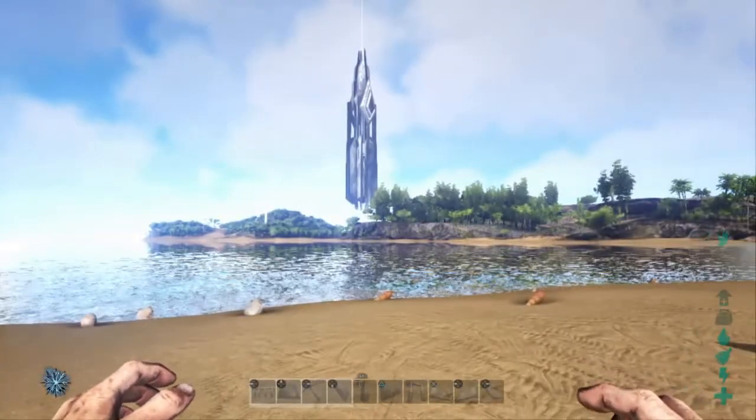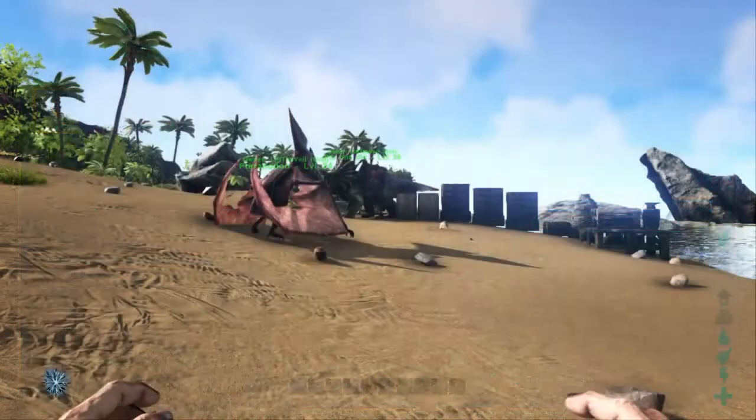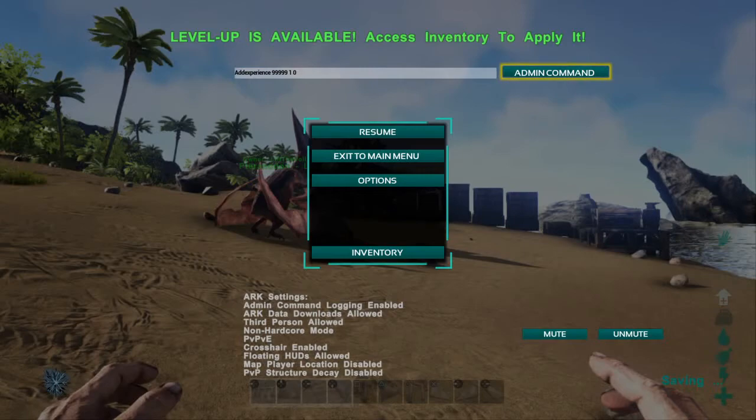So if you're okay with cheats, the method is very simple. Go into your pause menu on an admin command enabled single player world and enter the following command: AddExperience followed by the numbers 99999 space 0 space 1. Hit the admin command button a couple of times and you'll have the maximum amount of XP possible and thus max level.